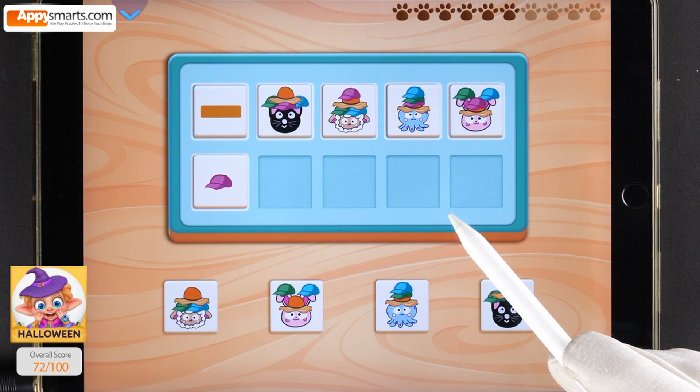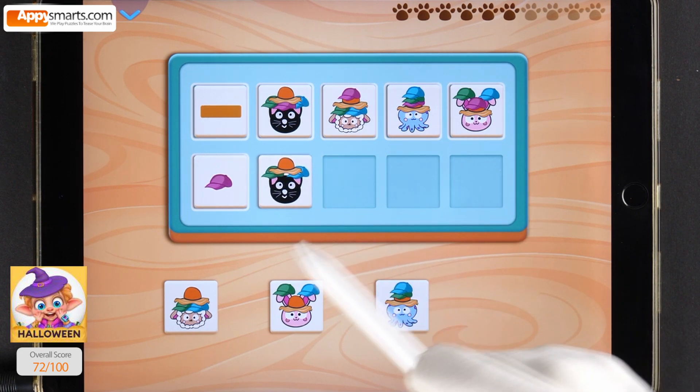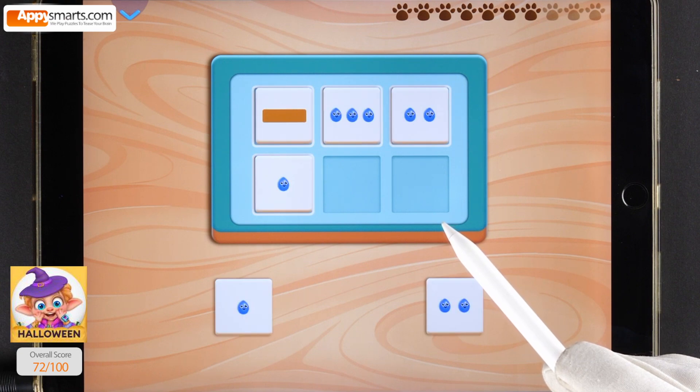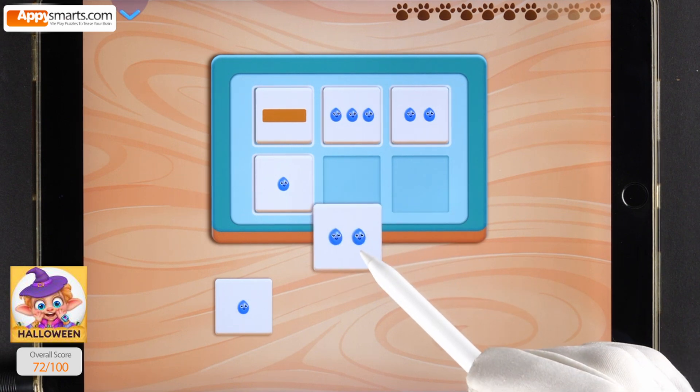Remove the hats shown on the left from the animals. How did you do it? What will happen if you remove one of the raindrops from the top tiles? Drag the tiles to the correct spot.